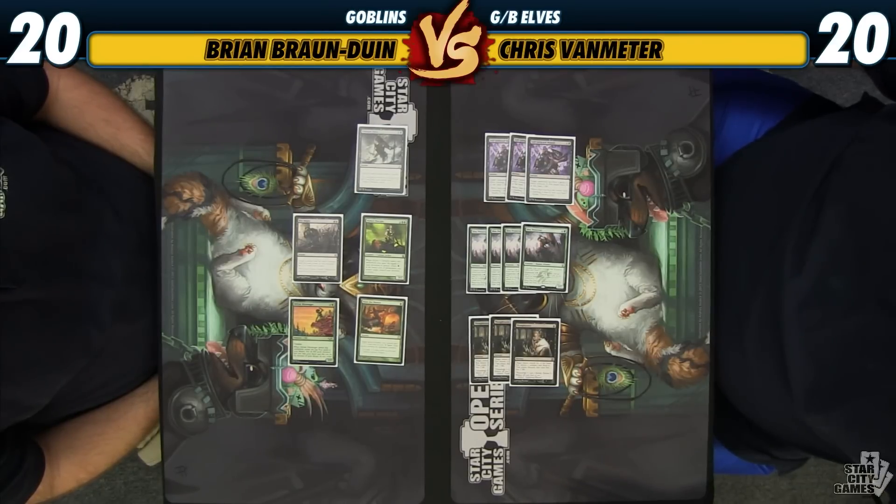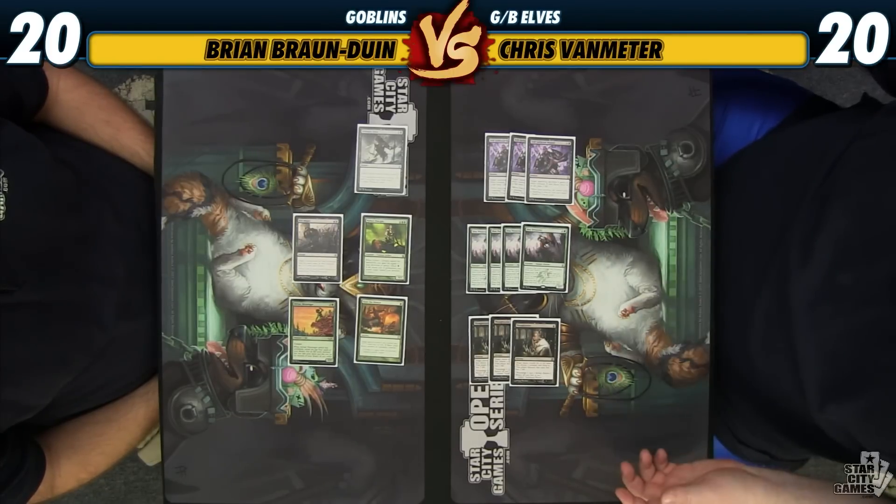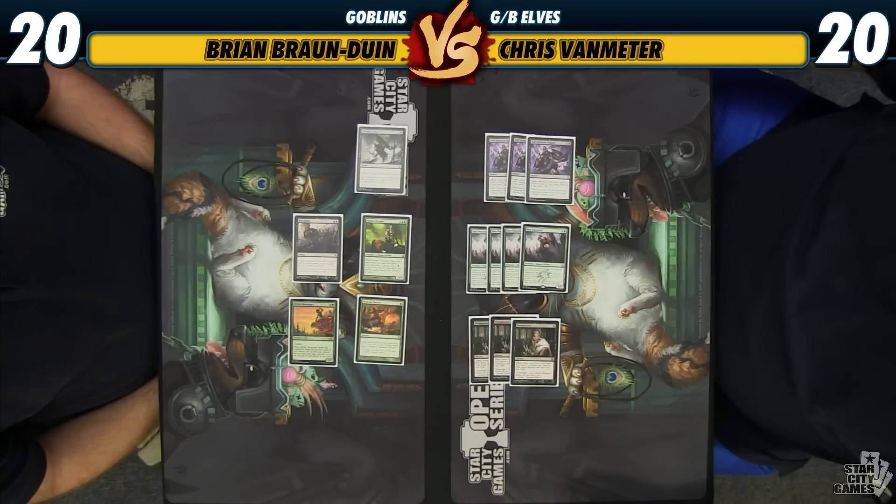We have another Ultimate Price and another Bio Blight alongside the removal in the main. Then we have some singletons we can fetch with Chord of Calling: Nihilus Disciple to gain some life, a second Sylvan Messenger to bring in against decks that try to attrition us out as a way to draw cards, and Hunt the Hunter as a removal spell for mirror-match scenarios — also a good way to kill opposing Nissas and gain value. You can imagine turns going like mana Elf into Nissa, they play a Courser, and you just Hunt the Hunter on Nissa to kill their Courser and attack for a bunch of damage. There are also corner case scenarios where we can give an attacking creature deathtouch with Gnarlroot Trapper and then let it fight something post-combat while it still has deathtouch.